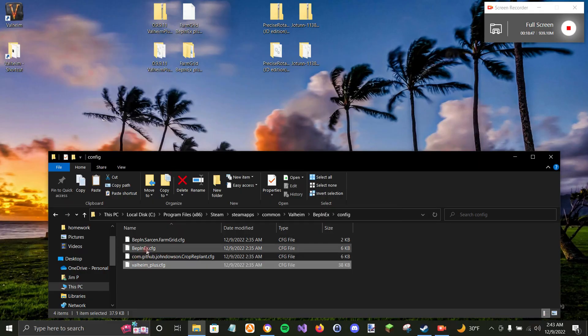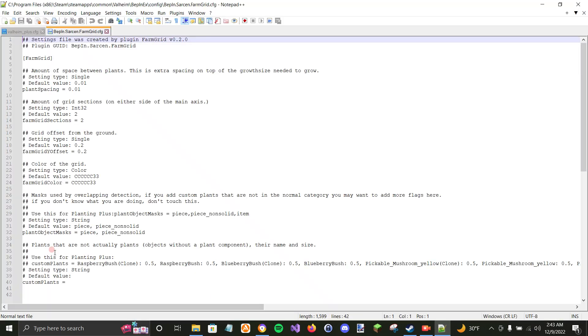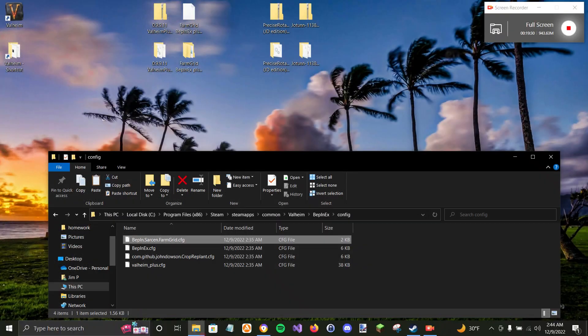Let's take a quick look at the Farm Grid config file, opened with Notepad++. There's a default spacing value — the extra amount added to make sure crops aren't interfering with each other. The Farm Grid sections value is set to 2; you can bump that up to make the 3x3 area bigger if you want. I've never changed it myself. Hopefully this helps people get their farms in a grid — thanks for watching.